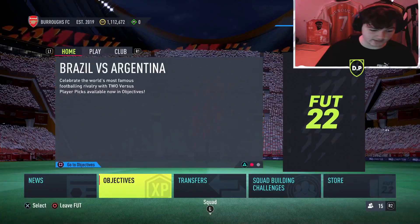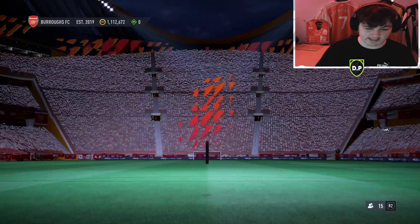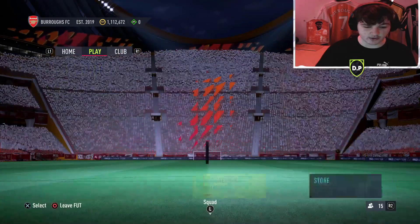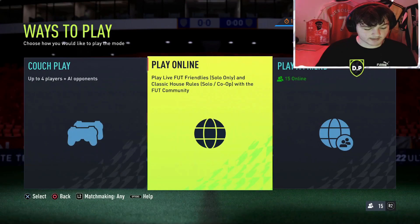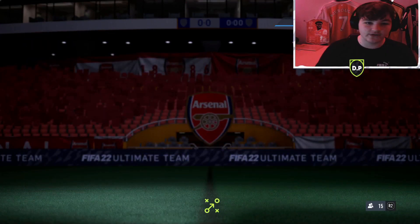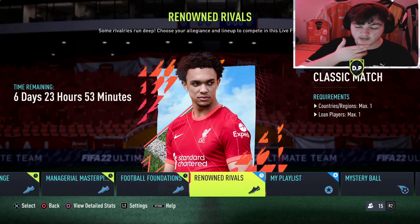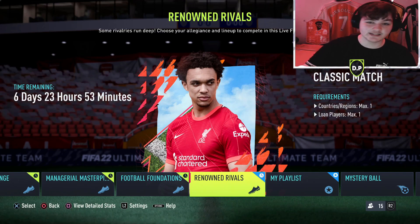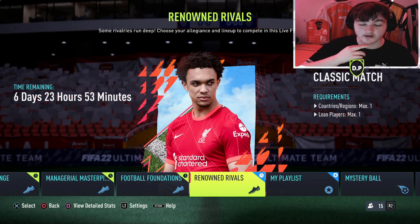Let me show you the game mode. You go to Play, then under Friendlies, go to Play Online and you'll see it. This is a very solid objective. In Renowned Rivals, countries are at most one - that includes the bench as well, so you're going to need a full Argentinian bench and can have at most one lone player.